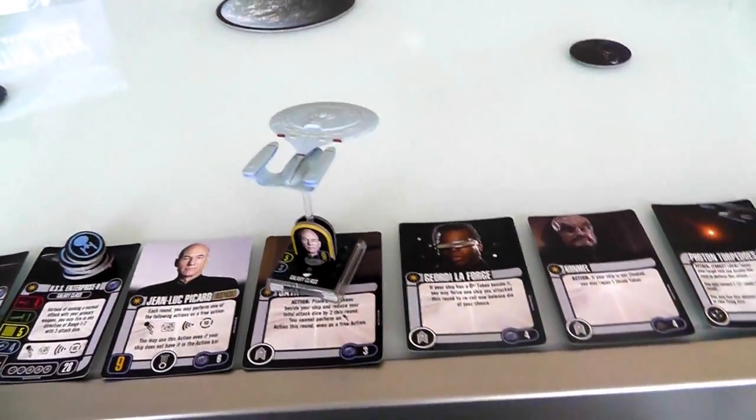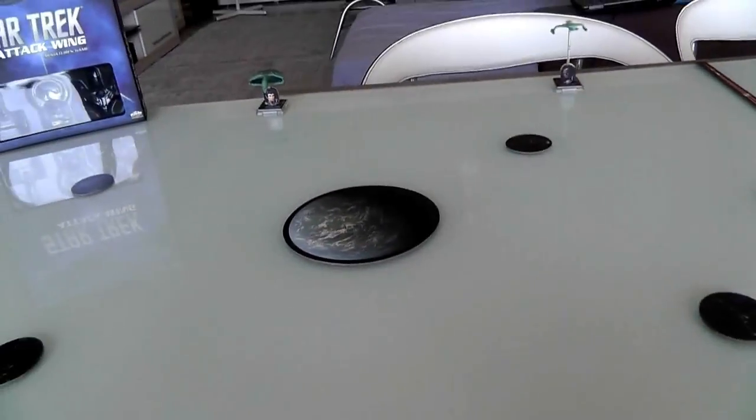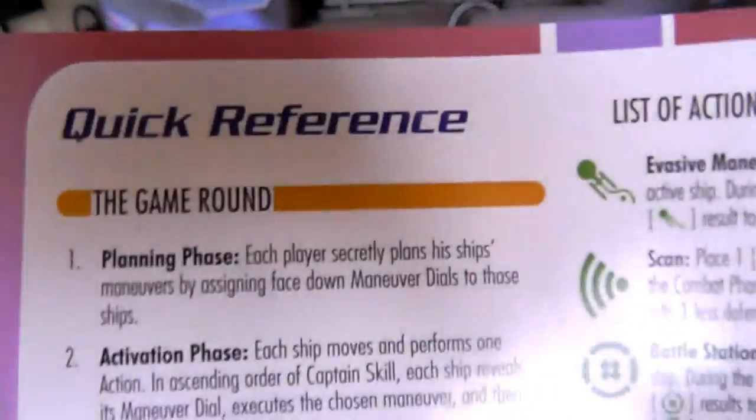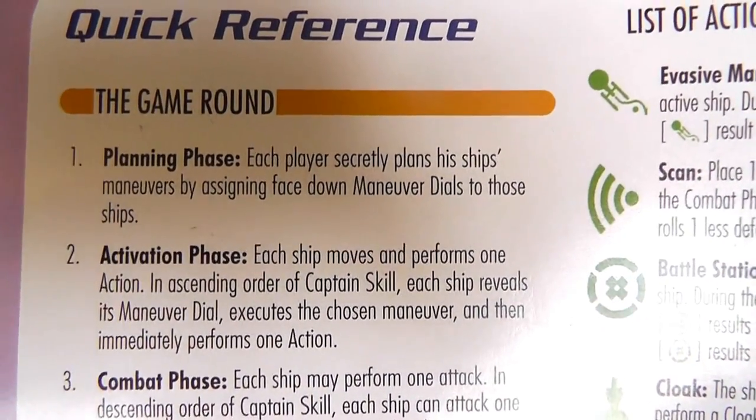That was the setup — a 60-point fleet versus another 60-point fleet. Now, every turn follows a really simple play order, all right here on the back page of the manual. The first thing that happens in a game round is the planning phase: each player secretly plans their ship's maneuvers by assigning them on the dials. Then we do the activation phase.